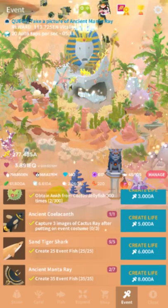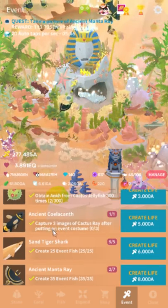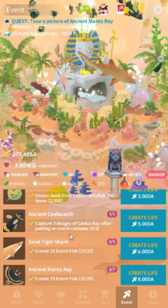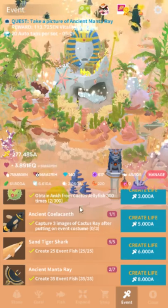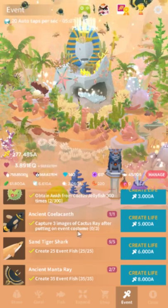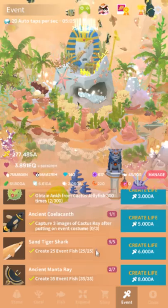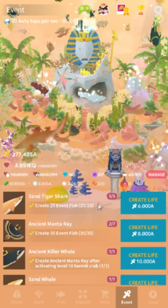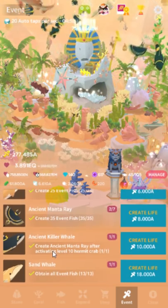Ancient Coelacanth — I really love the designs in this event, but I'll do another video just showing off all the things. Capture three images: that just means take the picture, you don't have to save them. You just take three pictures of the cactus ray, and you have to be wearing the event costume again. Just wear the event costume to save yourself so much grief.